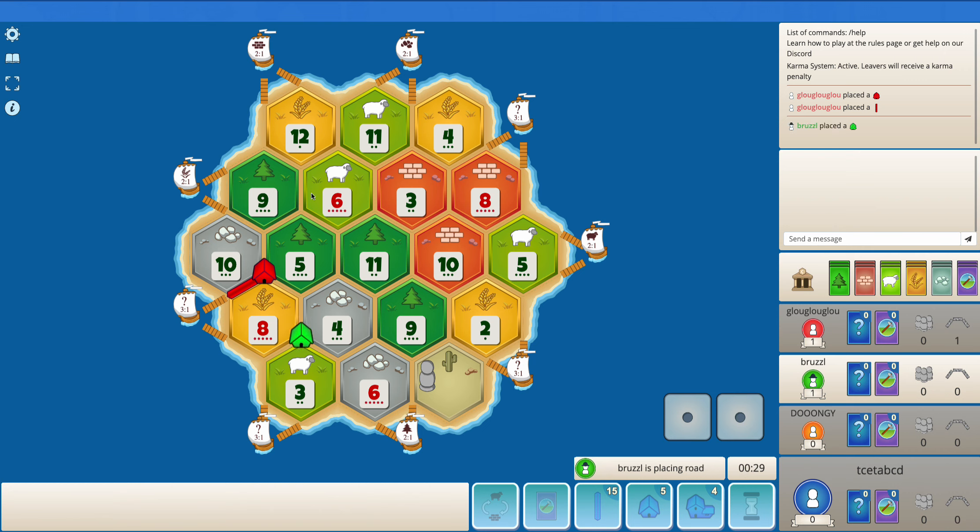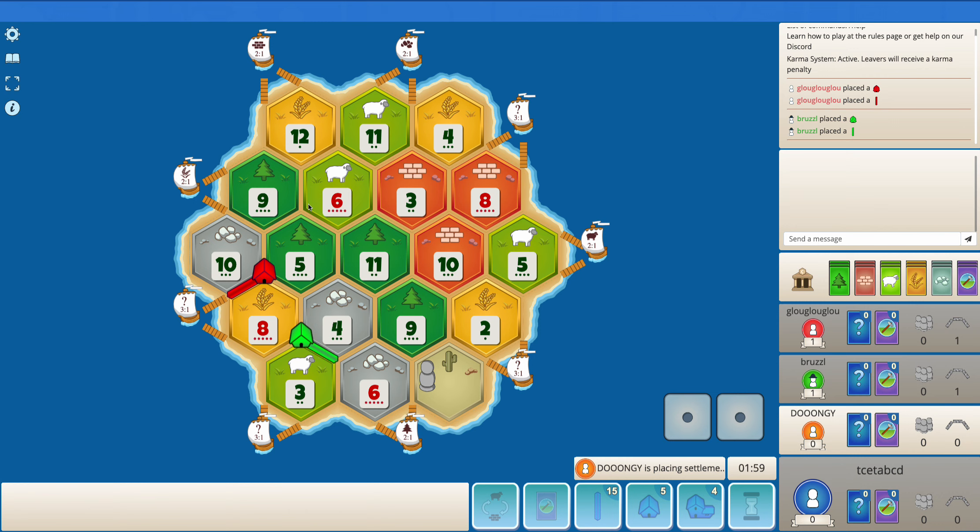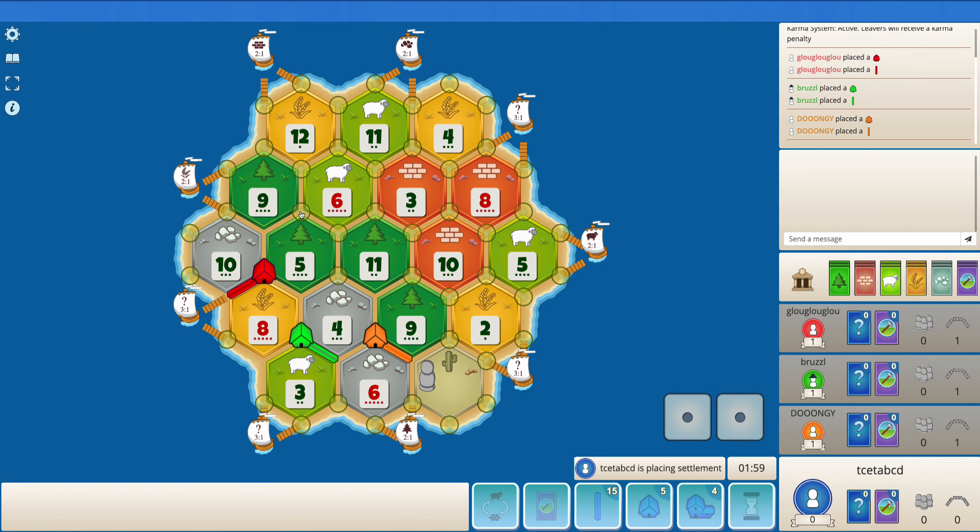Production is good but the resources aren't too great. Maybe I just go for something like 6, 9, 5, 8, 5, 10. So I can completely give up on ore and wheat and just try to focus on the 3-to-1 port and the 2-to-1 port for sheep.